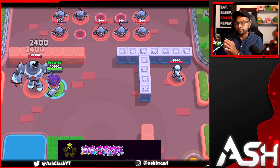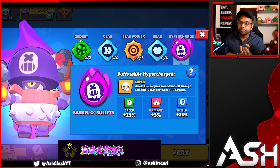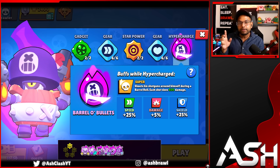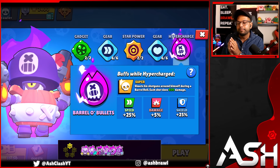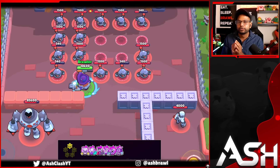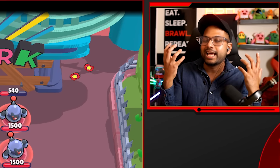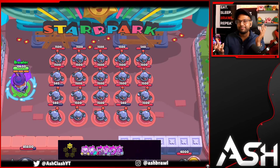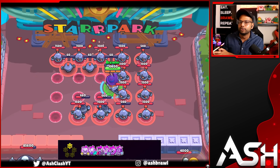The worst part about this hypercharge is he gets such little boost from it. He gets 25% speed increase, which is nice, and 25% shield increase, which is nice. But he gets only 5% damage boost from it, making it a really bad overall hypercharge. However, Daryl is a very good brawler in the meta — he's an S-tier brawler. So you should max out your Daryl, but probably avoid getting the hypercharge if you're low on coins.